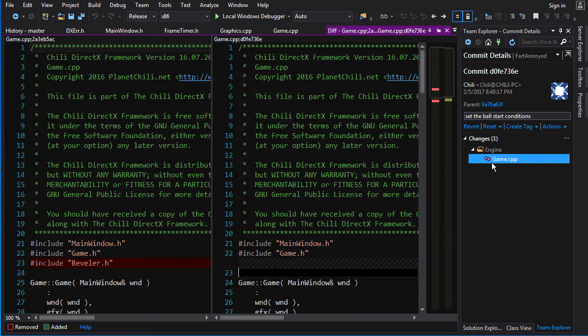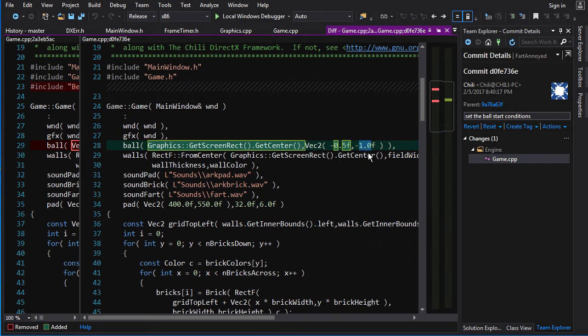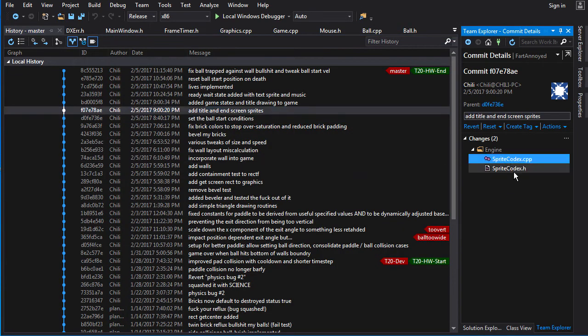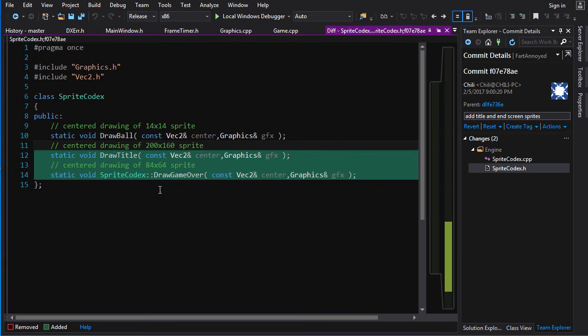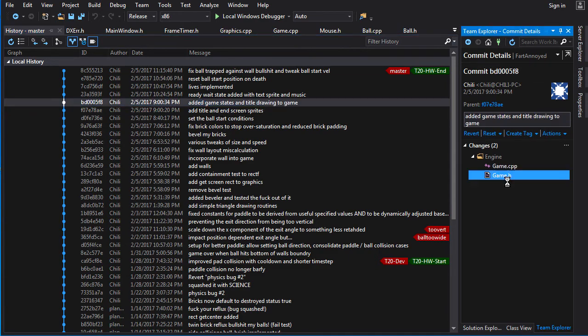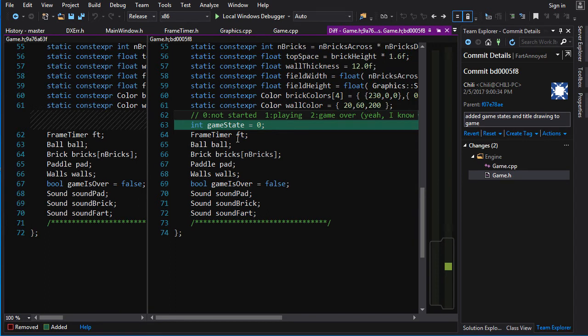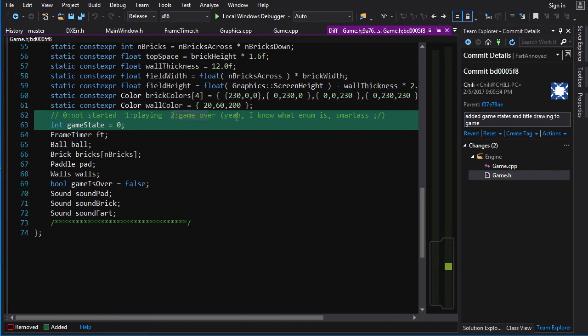I set the ball to start at the center of the screen with direction negative 0.5 in x and negative 1 in y. I added the title screen and game over sprites in sprite_codex. In game.h I add draw_title and draw_game_over. And I add game states: an integer called game_state where 0 means not started, 1 means playing, 2 means game over. Yes, I know what an enum is — that's for the future.